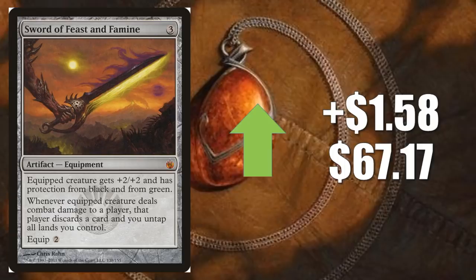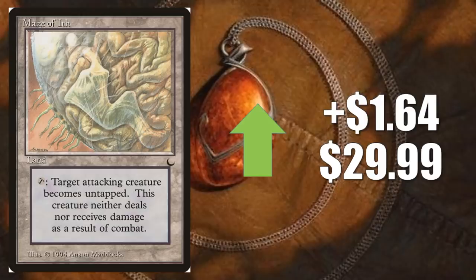Maze of Ith, the original one from The Dark, goes up $1.64 to $29.99. Mostly moving because it's an old Magic card — probably hard to find in good condition nowadays. But it is also a very highly played Commander card.